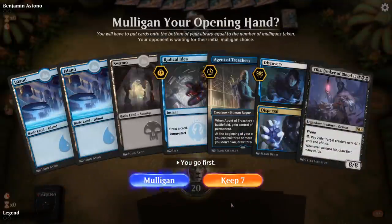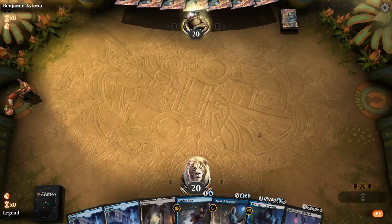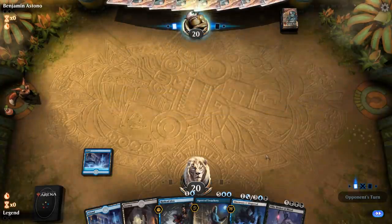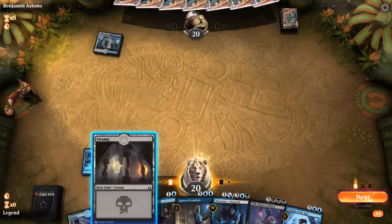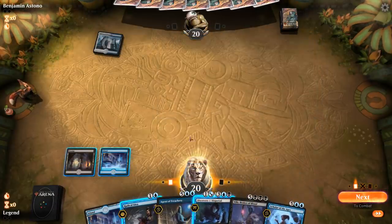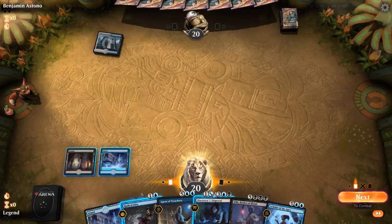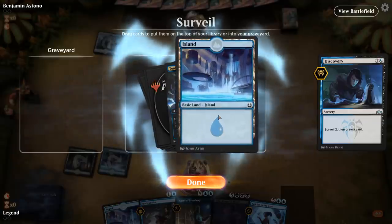On to the next match — we're on the play and the hand seems fine. Radical Idea can get an expensive creature out of hand, so we just need a reanimation spell. Opponent plays a tapped Hallowed Fountain. We cast Discovery before Radical Idea to hit land drops, looking ahead to a turn 5 Connive/Concoct. Discovery finds Tonebound Lich, which is pretty good, so we'll draw the Island and pick up the Lich next turn. Opponent plays Guild Globe — probably on the Esper Dance of the Manse / Doom Foretold deck.